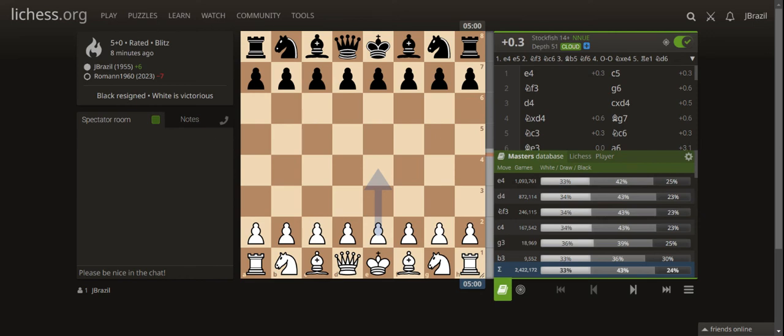Welcome back guys to our chess stream at leeches.org. I'll be playing today as white and my opponent is Roman, who has a rating of around 2023. My rating is around 1955 — I created a new account under 'JBrazil', yours truly. Today we'll be playing a bit of what I call a hyper aggressive game.